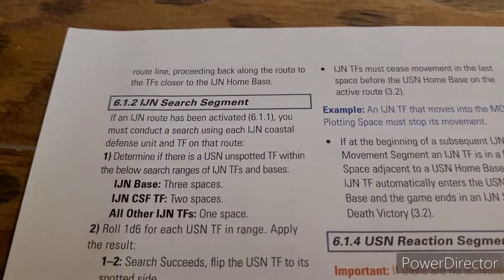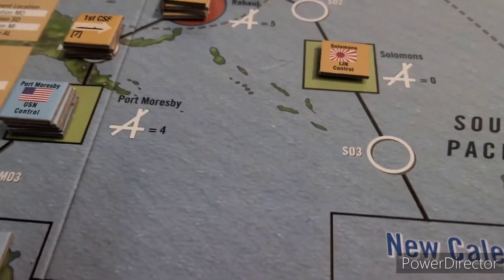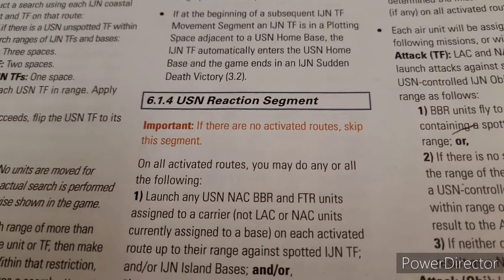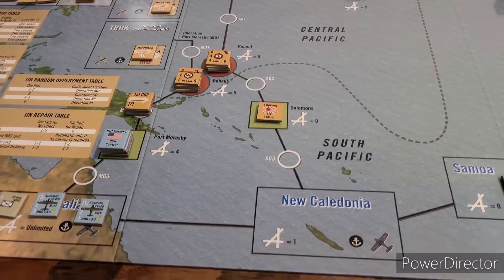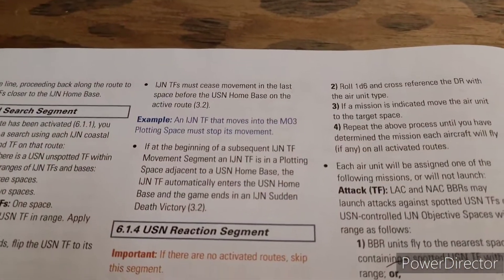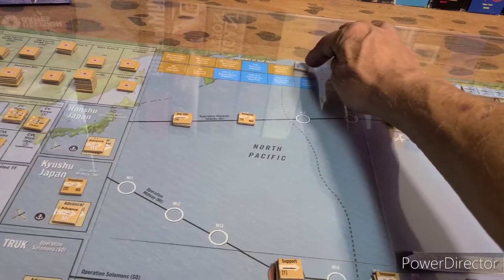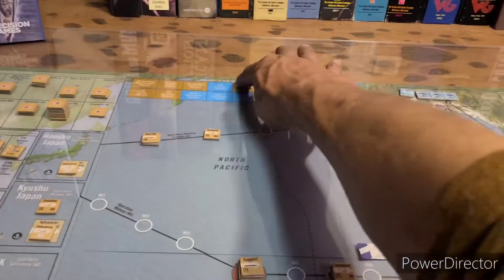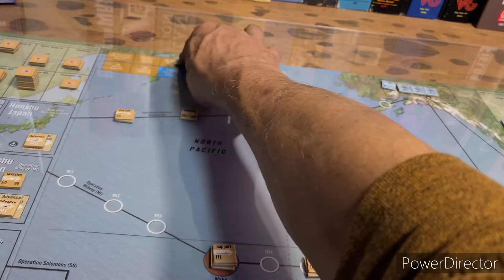Search segment will be skipped - there's nobody to look for. Moving on, since there are no task forces on the Solomon's route, the Imperial Japanese task force movement segment will be skipped. On this newly activated route we could launch, but there's nobody to launch against. It's an abandoned route - not going to be abandoned for long, but for now there's nothing. US near-reaction - nothing's going to go down there.